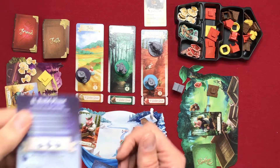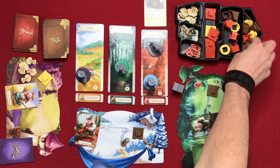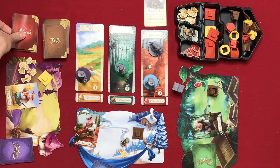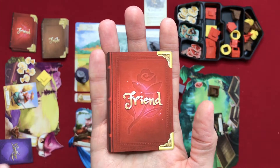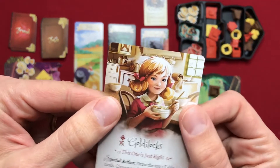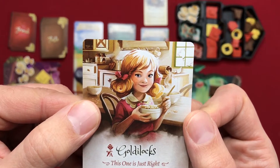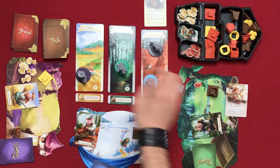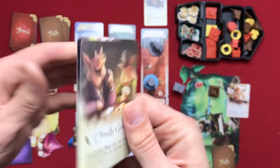In the build phase, the green player looks at their player aid: they can build the walls of their house for four wood. Because they built the walls, they gain a friend card. They draw Goldilocks — 'As a special action, draw the top three fable cards, choose one to keep, and put the other two on top of the fable deck in any order.' For their second action they use Goldilocks's power, take the magic flute fable card, and arrange the other two.